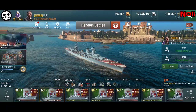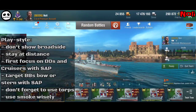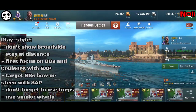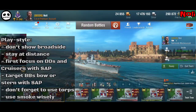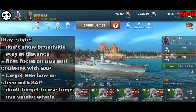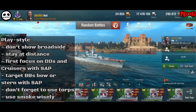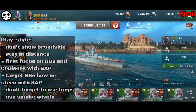For both Taranto and Raimondo Montecuccoli I'd suggest a similar playstyle: don't show broadside — you're a light cruiser and can lose HP very fast. Stay at distance, focus first on destroyers and cruisers with SAP shells, as you can do relatively good damage on them. When targeting battleships, shoot at the bow or stern so you get relatively good SAP penetration. Don't forget torpedoes, and use smoke on Raimondo Montecuccoli wisely and make it count.